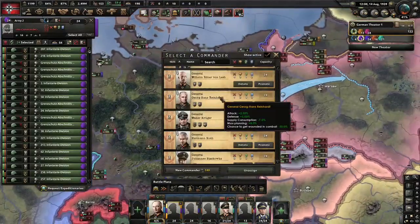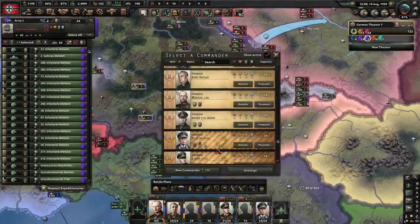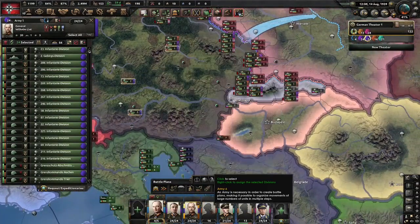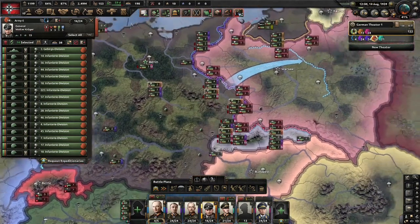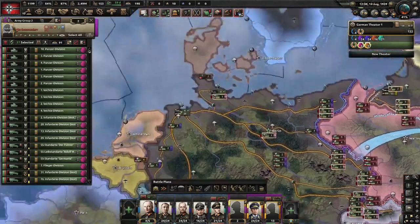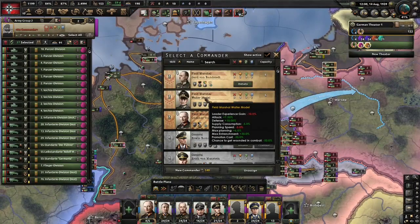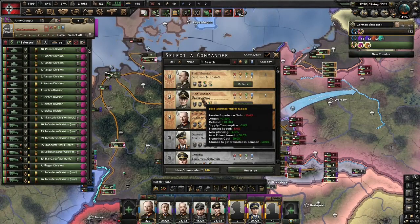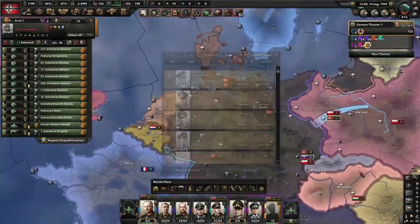Let's see what other generals we can give them — ones you don't really see. Paulus. Lovely. List. Any other generals we can use? Kruger. Perfect. For these 37 that are left we'll give them a Field Marshal. In this instance Manstein is probably the best just because of him being a brilliant strategist. It's not too important which Field Marshal though, to be honest.